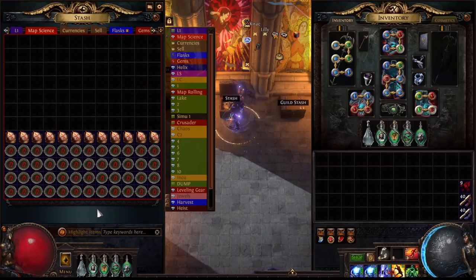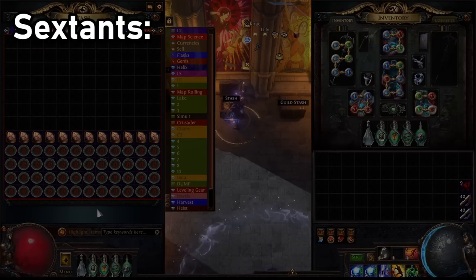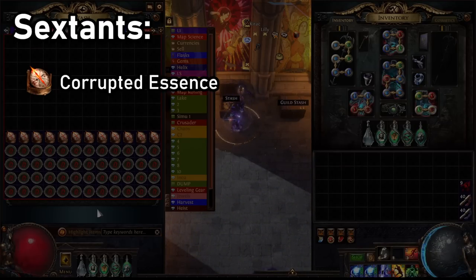I've got our 48 maps here, and I've gone ahead and chiseled and alched them. I've also re-rolled any maps with nasty modifiers that are difficult for my build, using alchemy orbs and scours. For our sextants, we will be running just one: Corrupted Essences. This should allow us to over-sustain our remnants of corruption, as well as adding extra essences to every single map. This sextant is also incredibly cheap, costing only one chaos per map. You could theoretically add more sextants to your Atlas strategy, however with the nerfs to loot I'm not sure it would actually be worth adding more juice. But we'll probably be going full juice in a future video of this league.